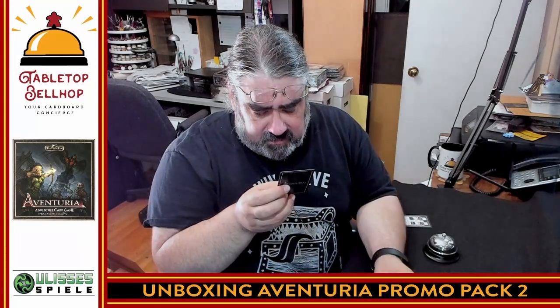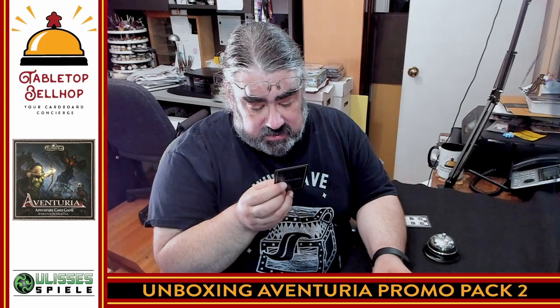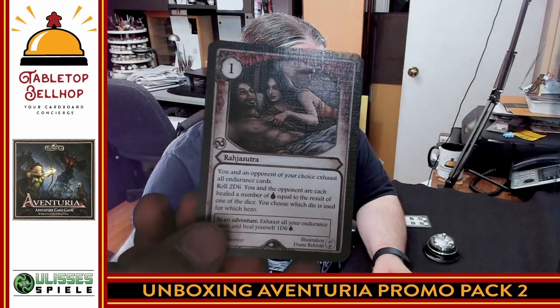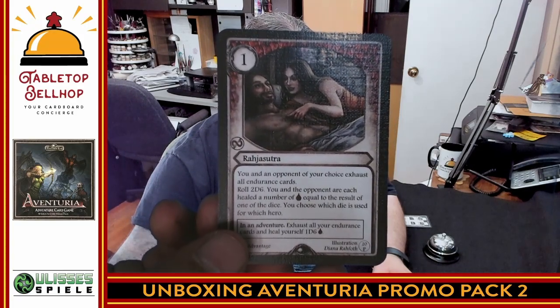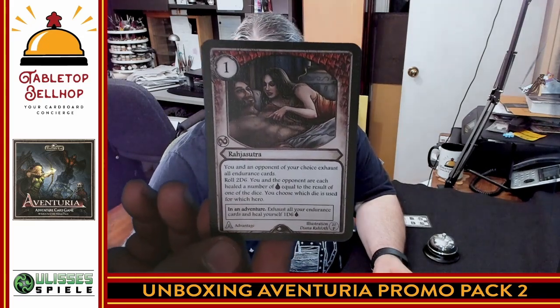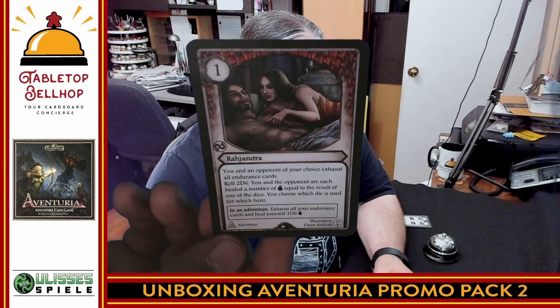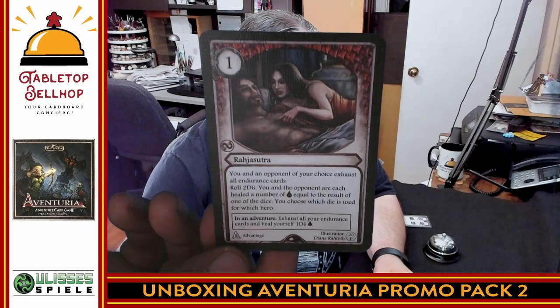Then we have an advantage card: you and an opponent both exhaust all endurance cards and roll two d6. You and your opponent are each healed a number of hearts equal to one of the dice, and you get to pick which die is used for each hero. So you get to pick the better die for yourself. In an adventure, exhaust all your endurance and heal yourself d6. I could see throwing that into a number of different decks.